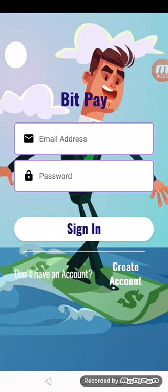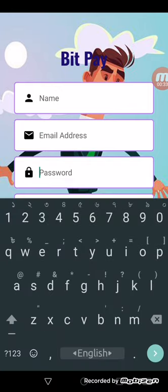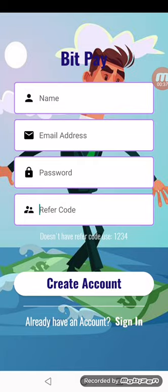To create an account, enter your name, then your email address, then your password. Then enter your referral code — if you have one, enter it; if not, use 1234 as the referral code, then click create account.